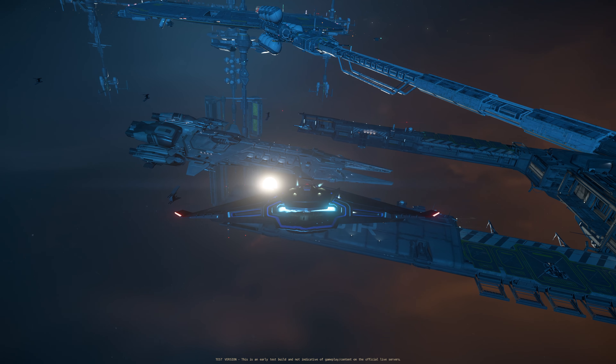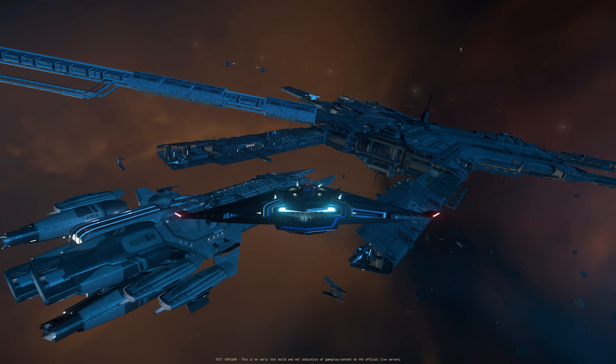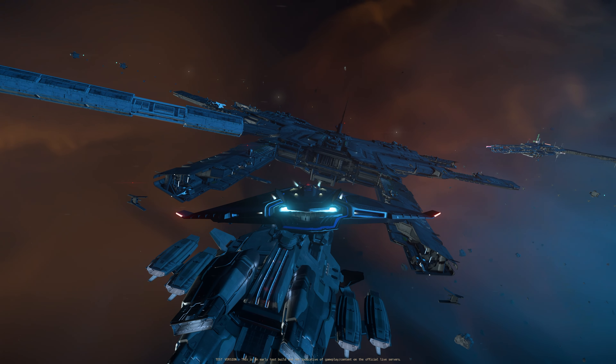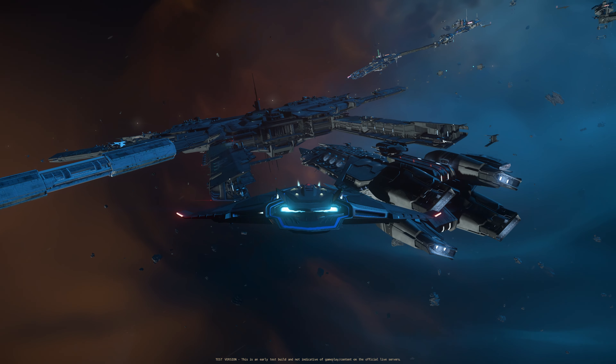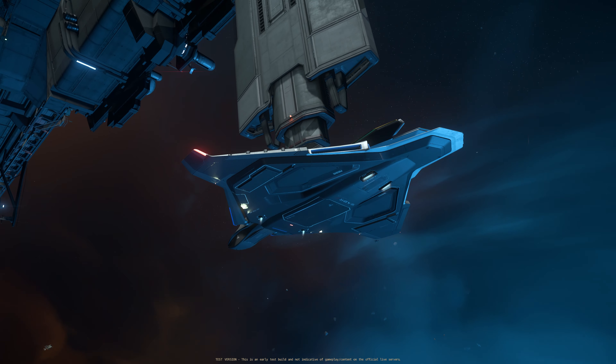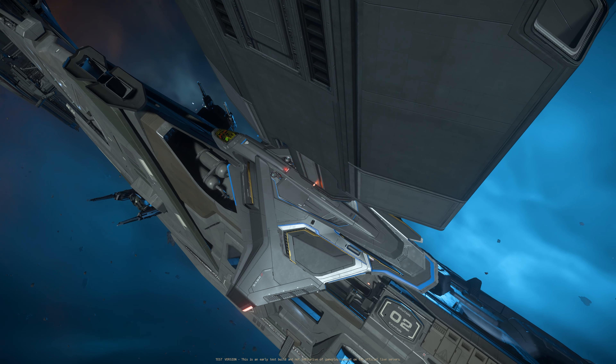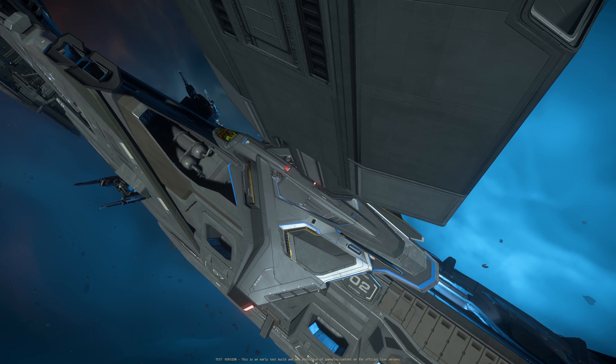In Star Citizen, the range of detection of ships and vehicles depends on two major factors: the radar type and the target ship's emission signatures. For radar type and detection range, I just made a detailed video — link below. In this video, however, we will be looking at one of the three emission signatures: cross-section.